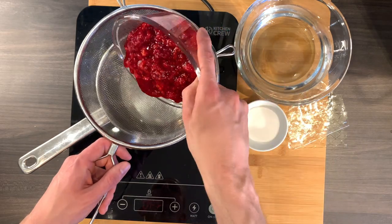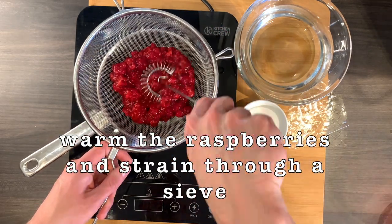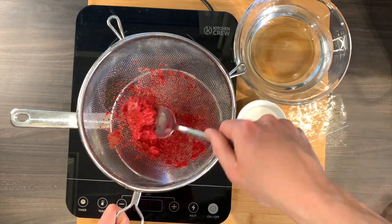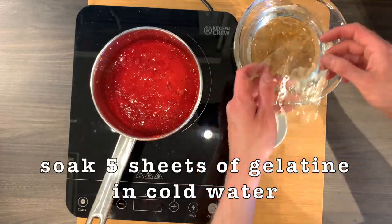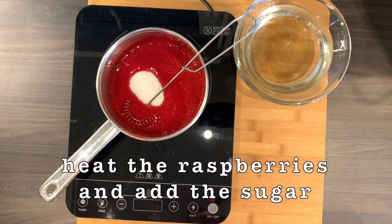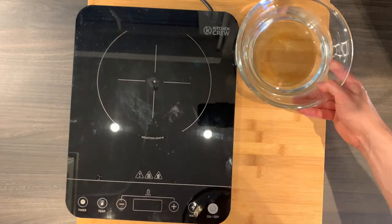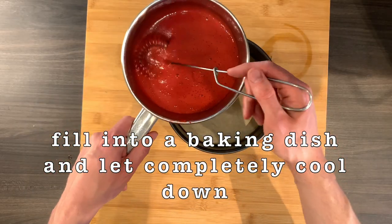Step three: the fruit layer. Because of the color of the in-game picture, I decided to use raspberries. I microwaved frozen raspberries and strained them through a sieve for a smoother texture. Soak gelatine in cold water for about two minutes. Heat the raspberry sauce and stir in the sugar, then turn the heat off and stir in the soaked gelatine. Fill the warm mixture into the baking dish and let it cool down overnight.